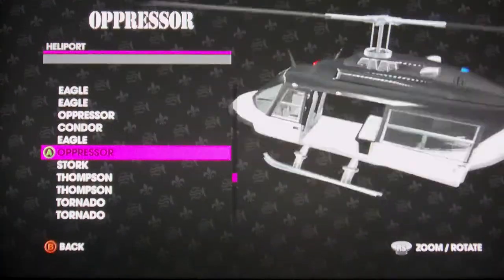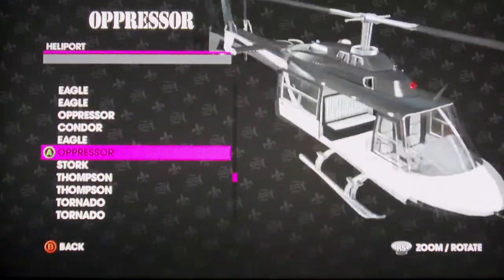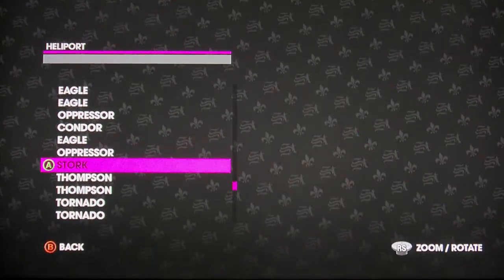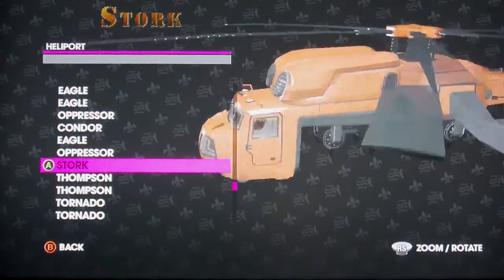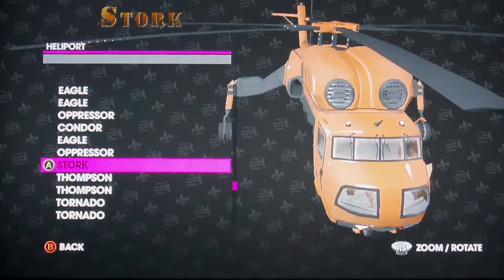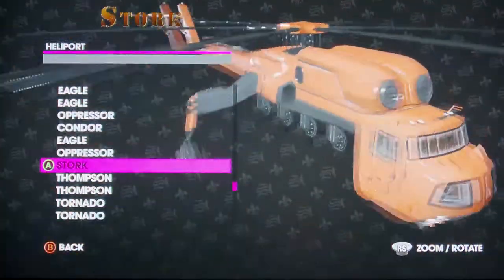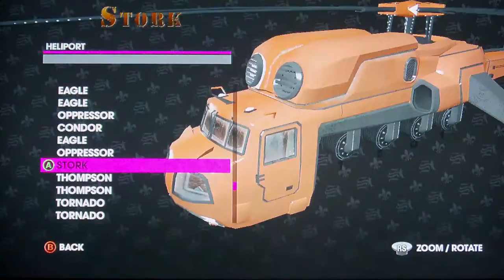This is the Morningstar — their helicopter. They have snipers on them. So this one's the Stork — I'm pretty sure that's what it is, that's the name of it right there. This was used in the first mission where you're getting the bank safe.